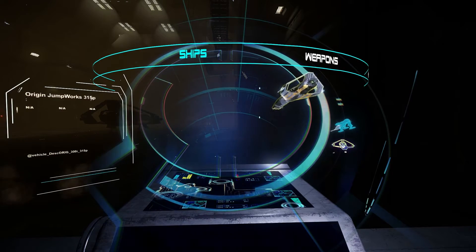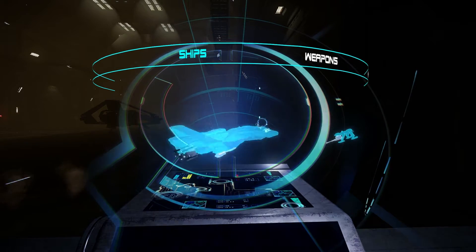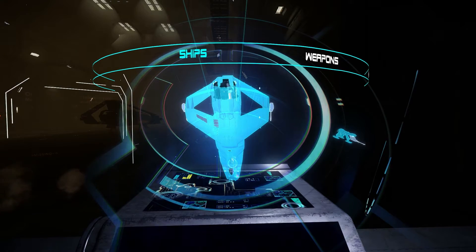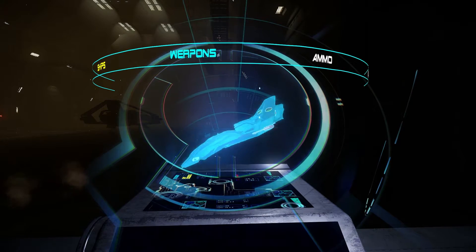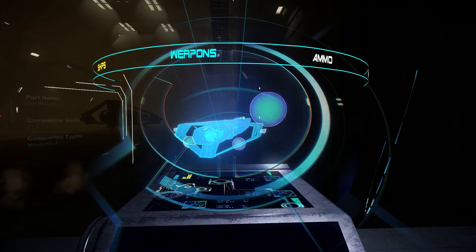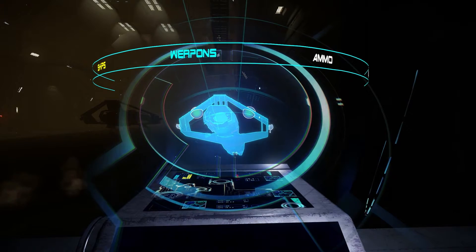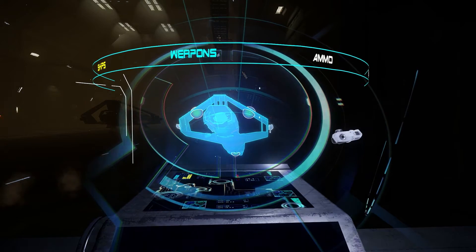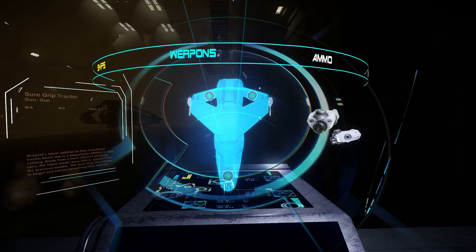You have to drag the ship into the viewer here and then you can turn it and view it. It wasn't that straightforward — I couldn't figure it out when I was just experimenting by myself. Now I can go into the tabs like weapons and you can just pick the parts off the way you want. But last time I couldn't get it back on.